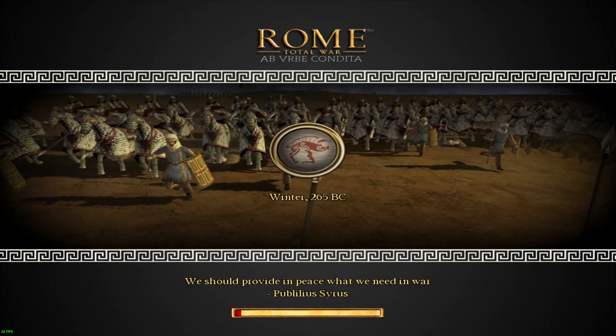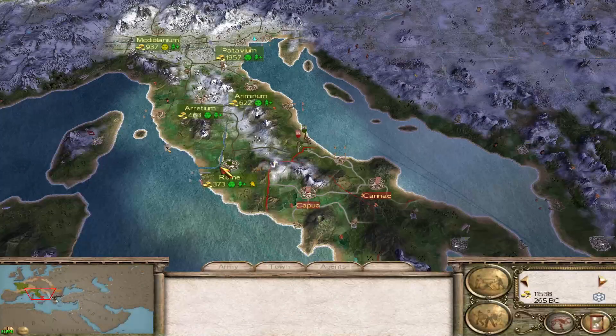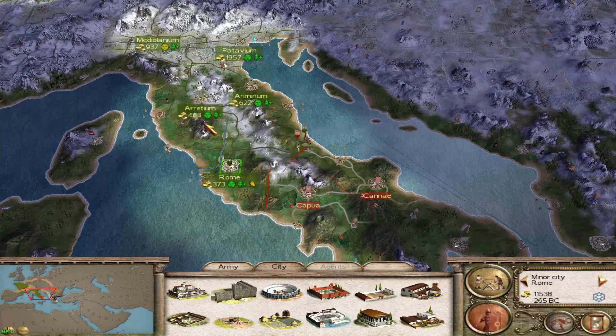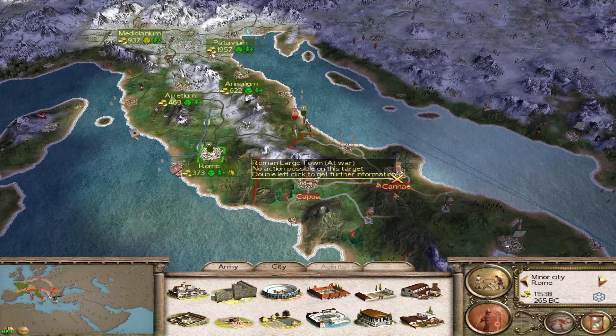We're back in the game with some more Rome Total War and the Hervé Condita Mod, playing as the Gauls. This is our Gallic campaign. Last episode we captured the Eternal City. Let's activate our scripts. Now we're trying to finish off the Romans.